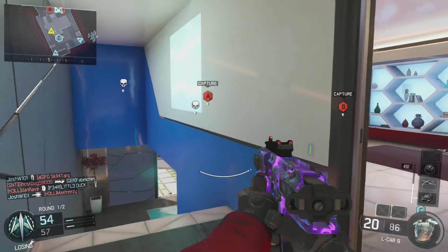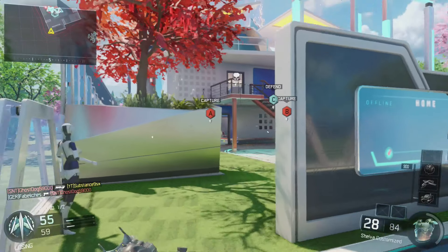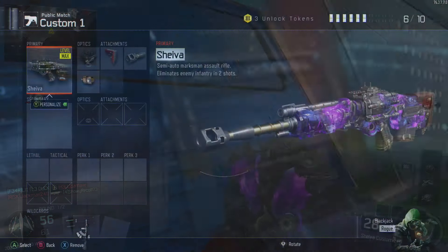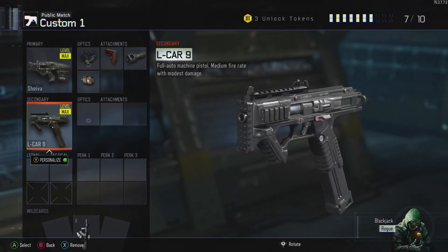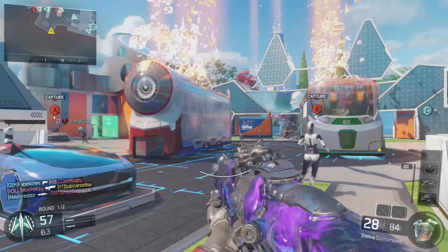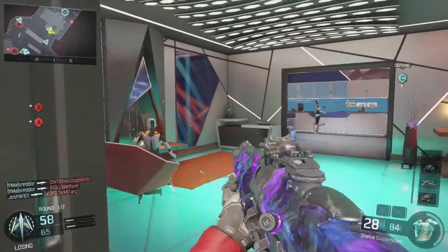Because this is a marksman assault rifle it's not great in close-quarter gunfights, so we need something to help with that. I've chosen the L-CAR 9 — I would normally go for the RK5 but it's down to personal preference. Having a fully-auto machine pistol in your back pocket with moderate damage is always handy when you're using a marksman rifle like the Shiva.